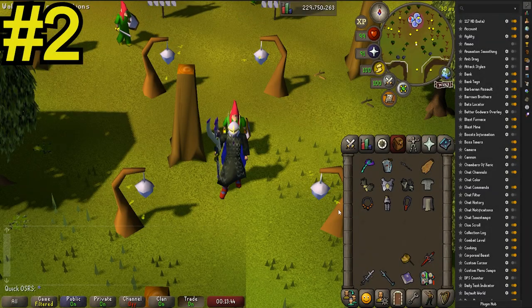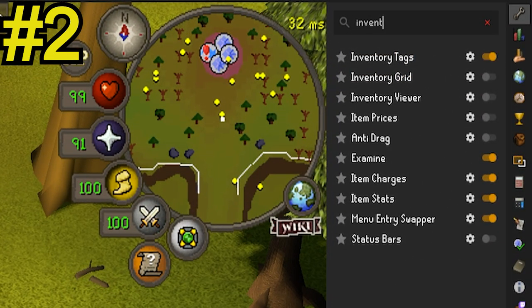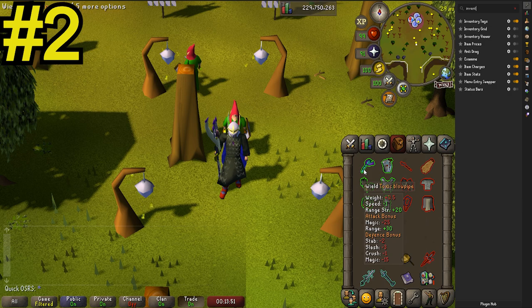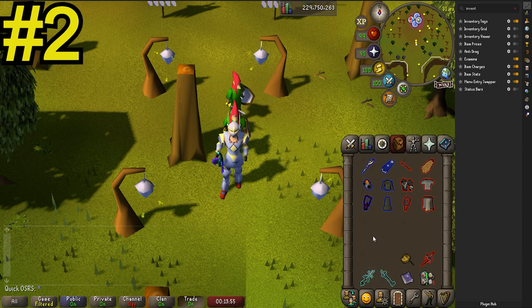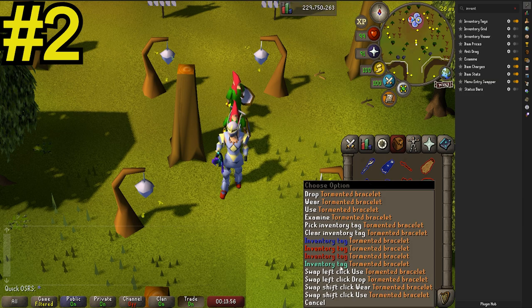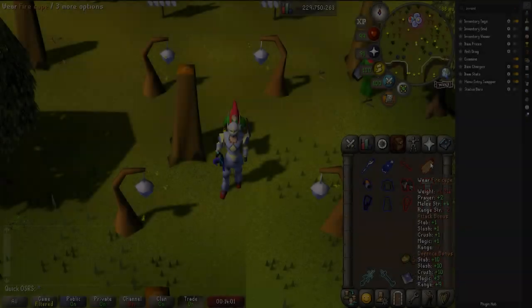Tip number two. Use the Runelite Inventory Tags plugin to mark your gear pieces. I choose to color my Melee Gear Red, my Range Gear Green and my Magic Gear Blue. Just shift plus right click to color an item. I know this may look quite unappealing, but it does really help out a ton.